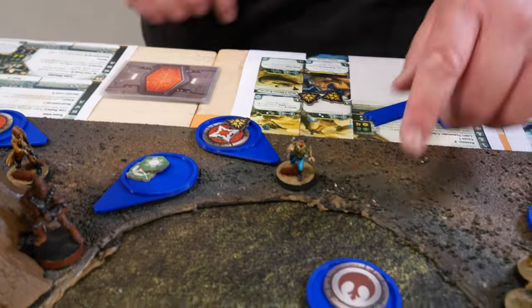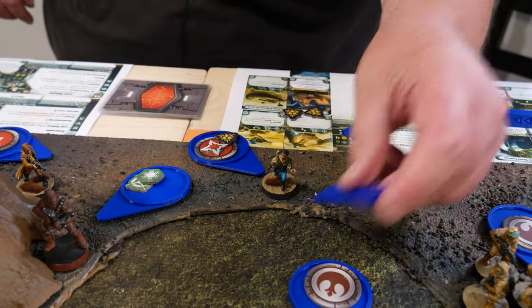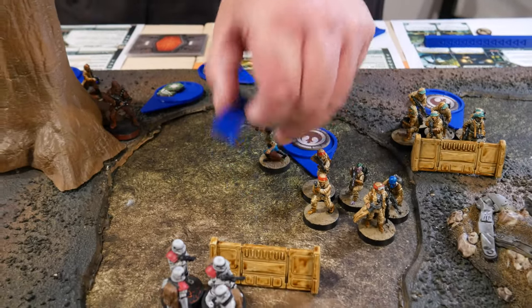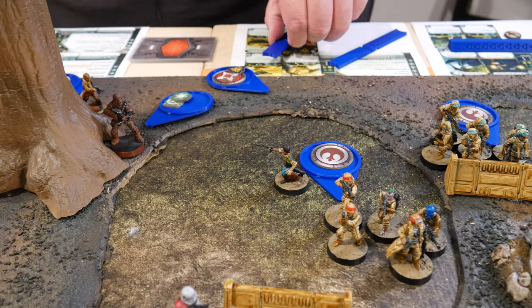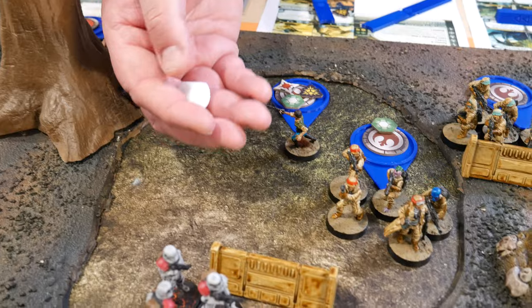We're going to activate Leia. She's going to inspire these guys, taking off their two suppression. Then she is going to do two full moves — move once and do take cover, inspiring and using take cover on herself and this group. We'll see if we can roll off her suppression. We cannot.